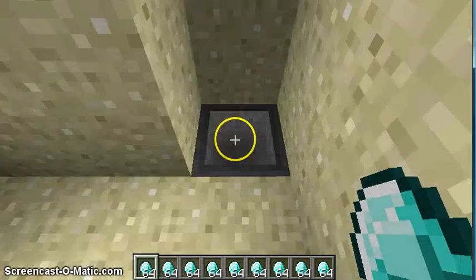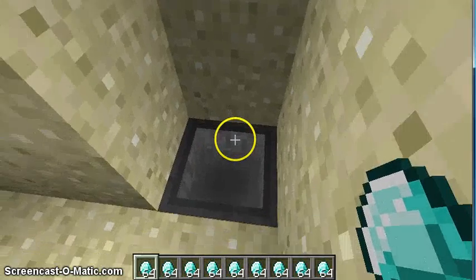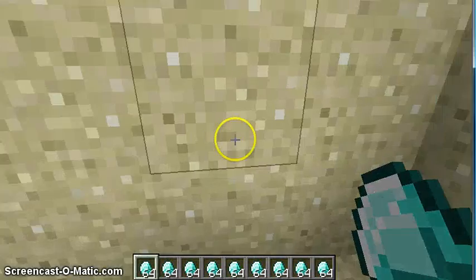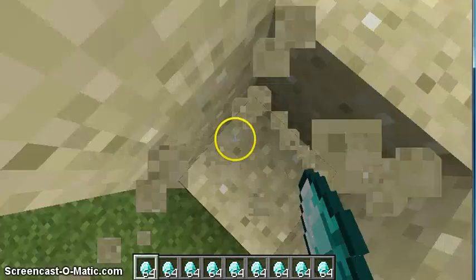Hey guys, this is a Minecraft tutorial and today I'm going to be showing you about these things called hoppers. So you open the hopper up and you can see — I've made this little hut with a hopper system in it.